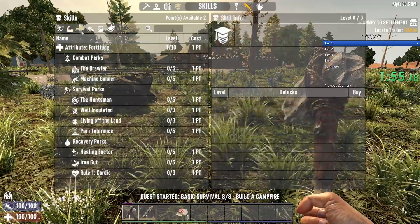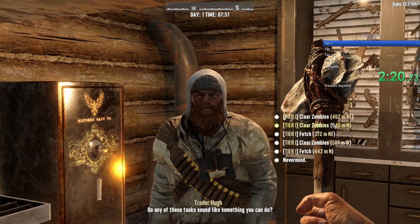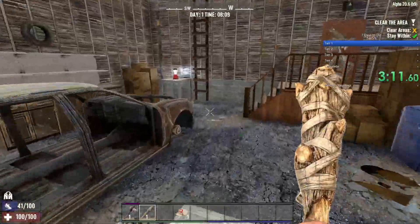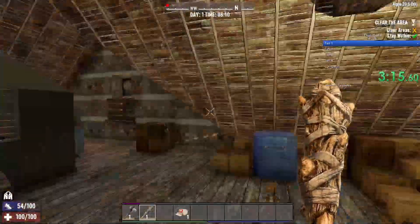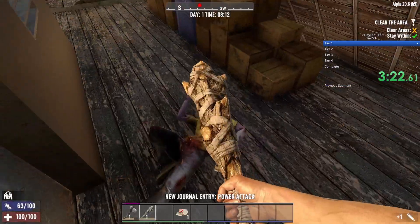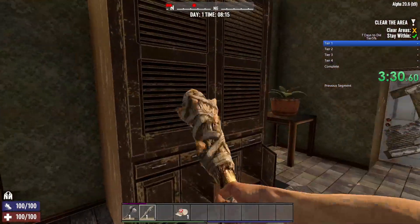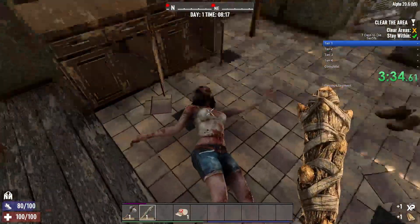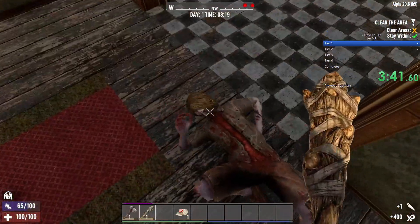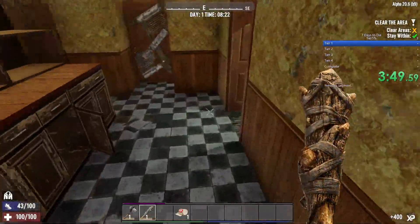I spawned fairly close to the trader. I'll assign skill points — the build will be discussed in another video. Right now you can see I'm taking the closest job, which is a clear. It's not ideal, and I'll run through the clear as fast as possible. In this video I've cut out basically all the travel time, so what you'll see is the time it takes me to go through the POIs. This first POI is not ideal for a speedrun, but it spawns fairly often so it will probably be included in almost every speedrun.